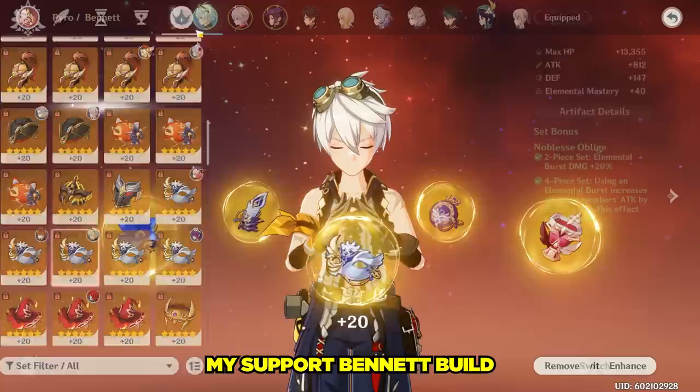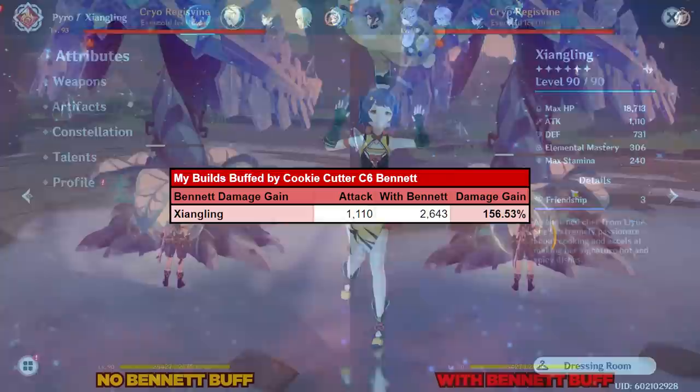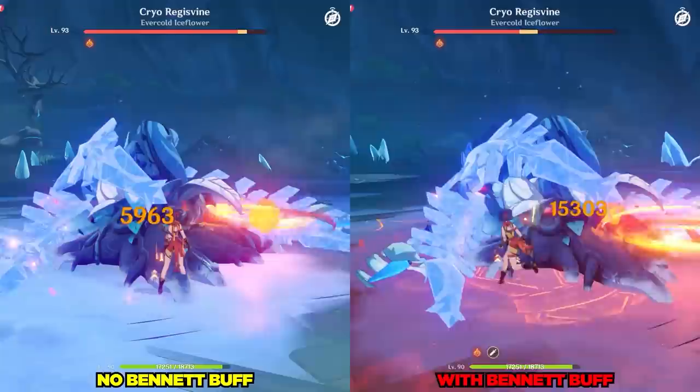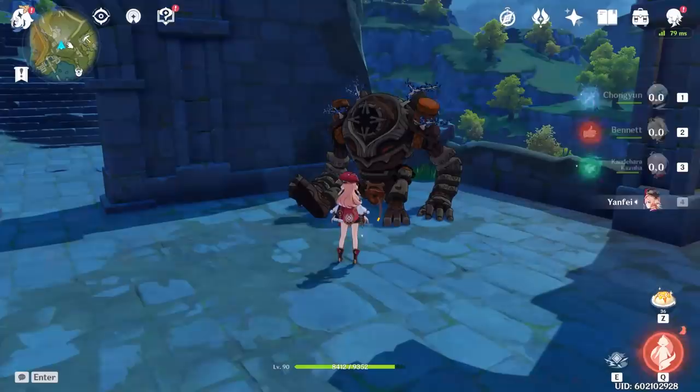Let's see just how outrageous this buff is. The single largest beneficiary to this outrageous buff is a free-to-play Xiangling with The Catch and an elemental mastery build. This bumps up Xiangling's attack from 1,110 to 2,643 and provides her with 15% additional pyro damage. This ends up being a 156.5% increase in Xiangling's damage — she is literally doing 2.5 times more damage with Bennett compared to without him. In other words, Xiangling's viability is largely based on the fact that Bennett torpedoes her damage to the moon.